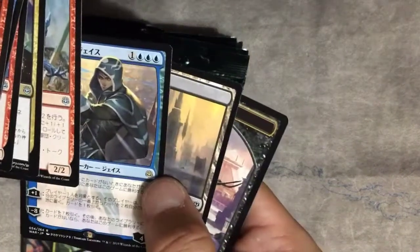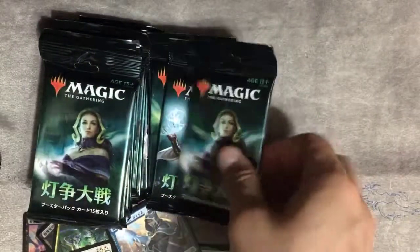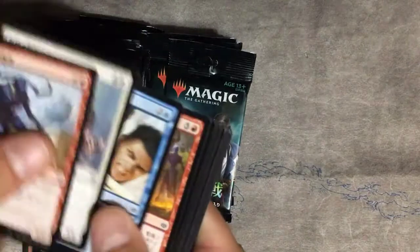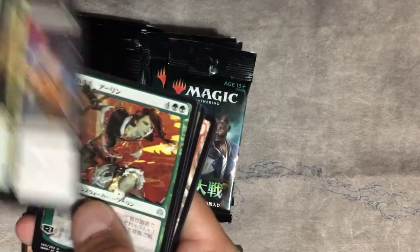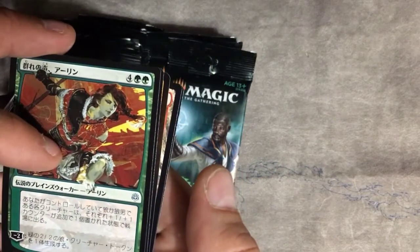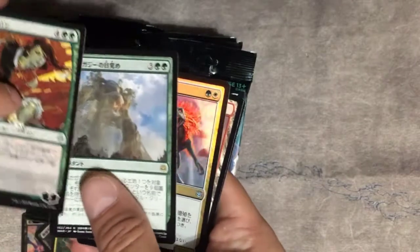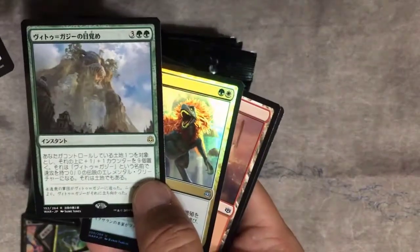Jace — alternate art. Looks like I'm making decent time. Is that Anissa? Or... is that the Wolf Lady? What's her face? I can't remember. Sorry, everyone — I can't remember.